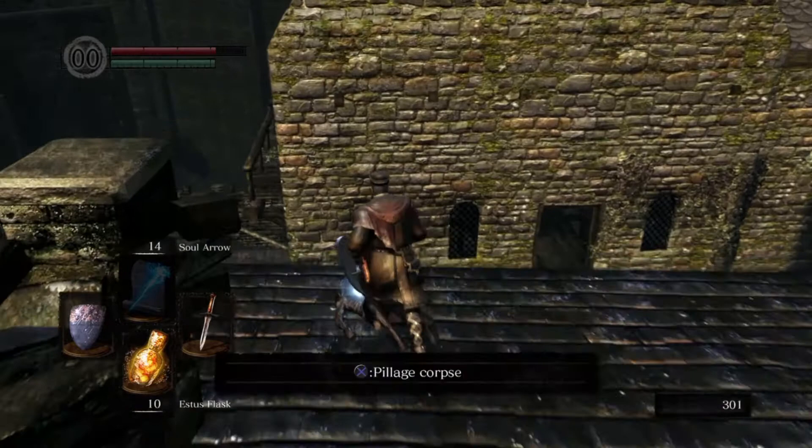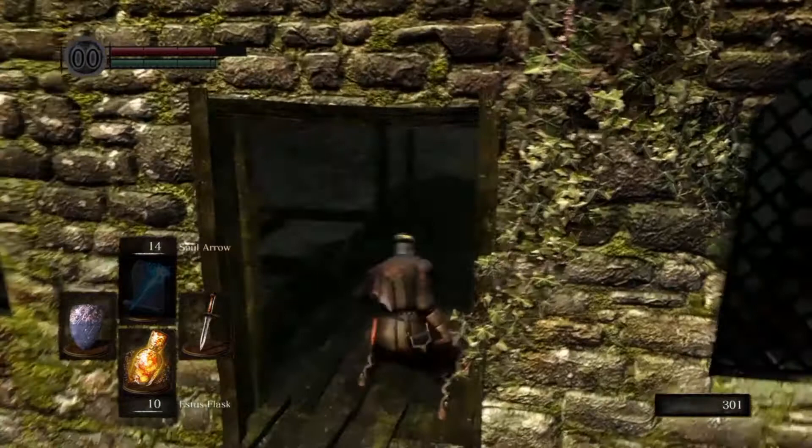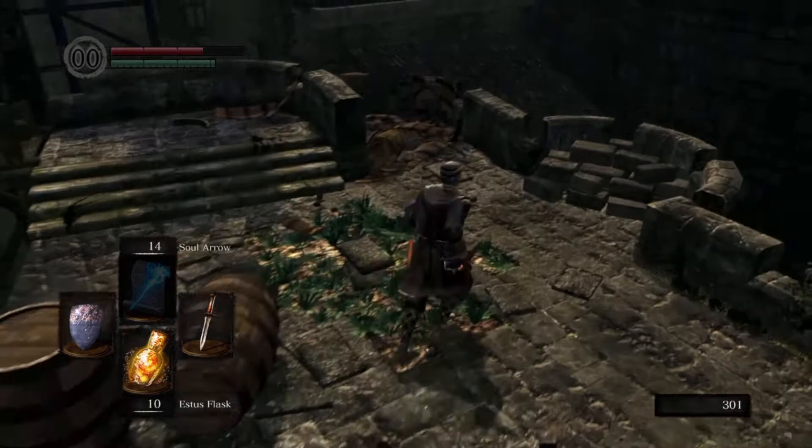Here we have an item, and there's a jump we can make down to that wooden platform. Running start and jump. I don't remember what's there — it's an item, but I don't remember what item. It's a light crossbow; I won't be using that. Then we can drop down here and go this way, which we ignored earlier — there's another item here too.